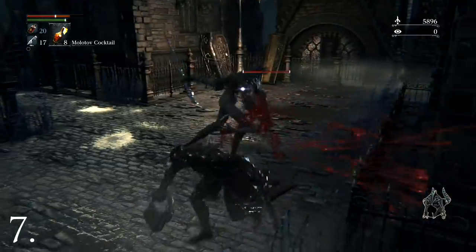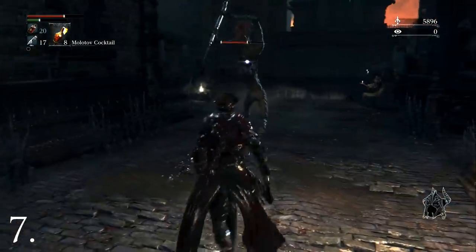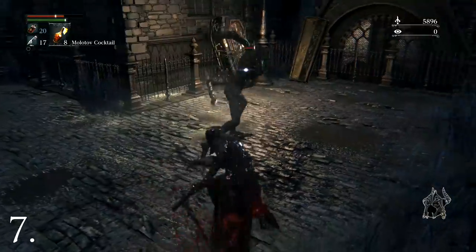Whenever you take damage, you will have a short window to get some health back by quickly attacking your enemy. However, don't just spam attack, as the enemy will be sure to start their next attack sequence, which will take off even more of your health.